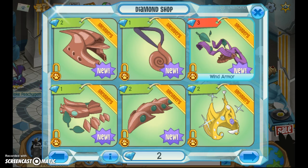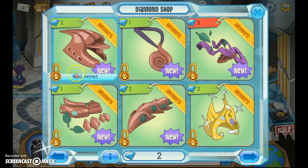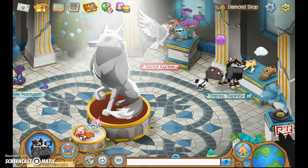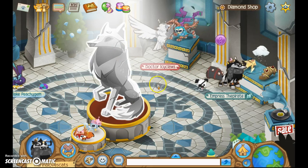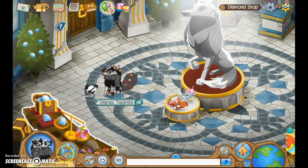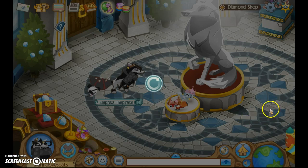This wind armor looks really cool. It looks like when you put it on it kind of blows wind around you. You should get the full armor set if you have enough diamonds — it looks really cool. Don't waste your time though — you look awesome either way.